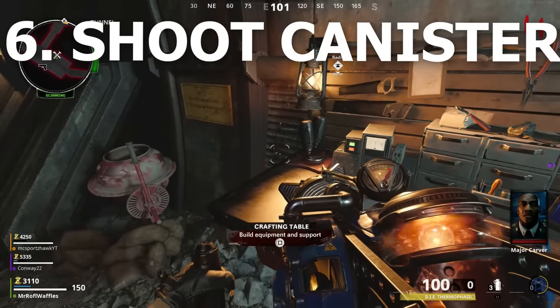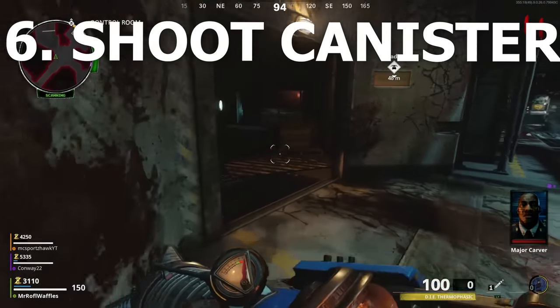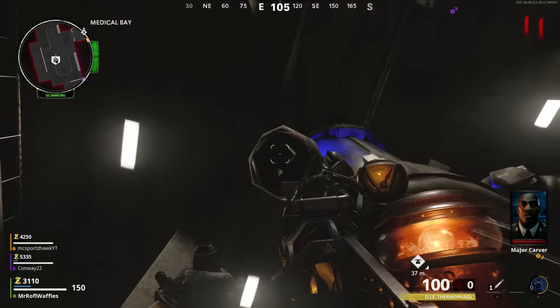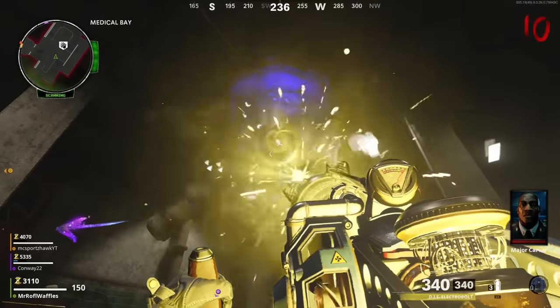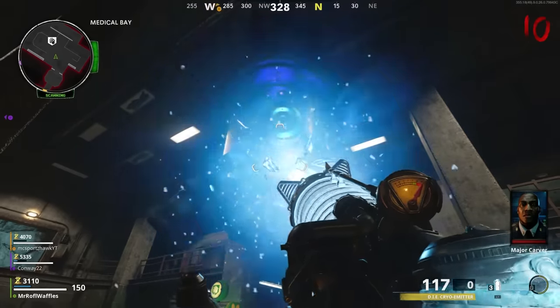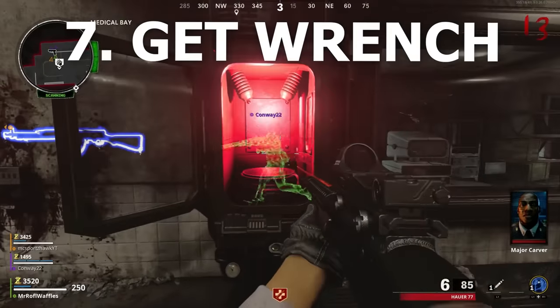With all elemental upgrades complete, go back to the blue canister in the Med Bay room and shoot the colored corners of the canister that correspond to each elemental upgrade. One corner is slightly browny-red — that's the laser/fire upgrade. Equip that upgrade on your gun and fire it at the end of the canister. Each corner will fold up when shot with the correct ammo type. Match the color of the upgrade to the color on the canister, and when you've shot each corner with its corresponding ammo type, the step is complete.